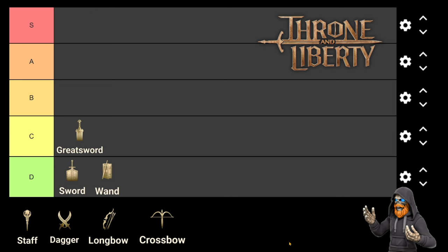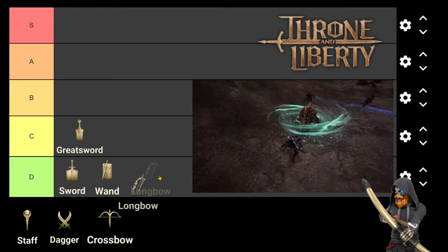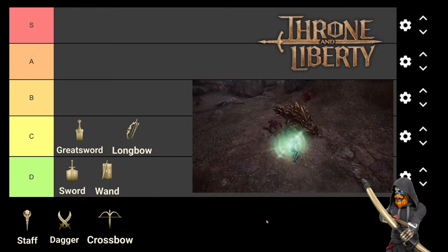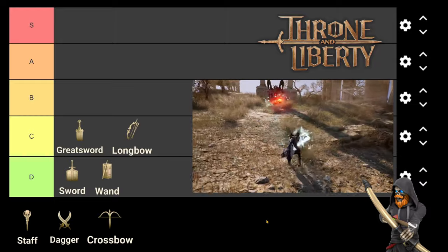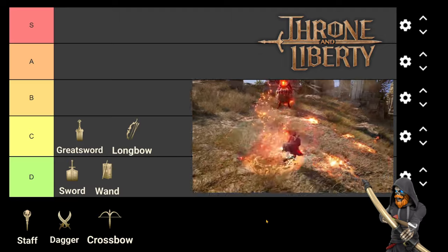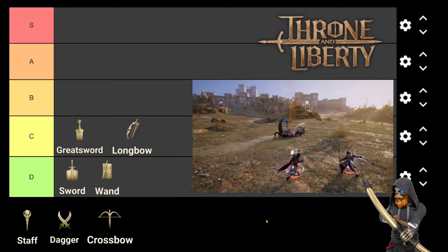Coming out just a little bit higher than Greatsword is Longbow, with a score of 27.8. Longbow has several critical and boss damage buffs, allowing it to decently add to the damage of combinations we see it used in. It also has several support and healing skills which might hold its score back, but these skills are much more important in other content like PvP and group play, so don't sleep on this weapon.